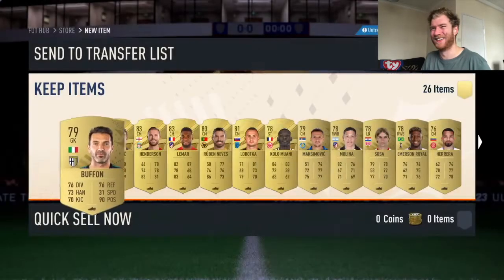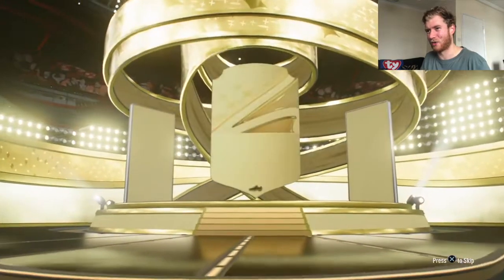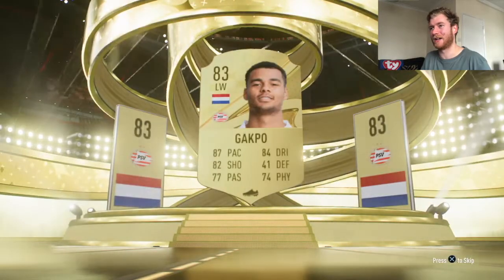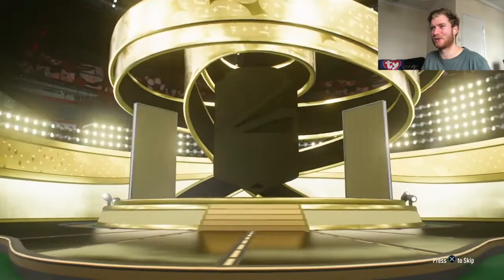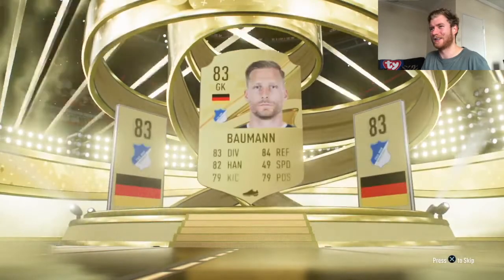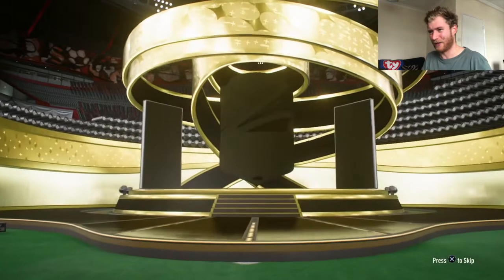Prime gold pack, prime gold players pack — let's see if the luck can improve further. Dutch left wing PSV, 83 gap. Prime gold players pack number two — can we get a walk-out today? German goalkeeper, it's an 83 Baumann.